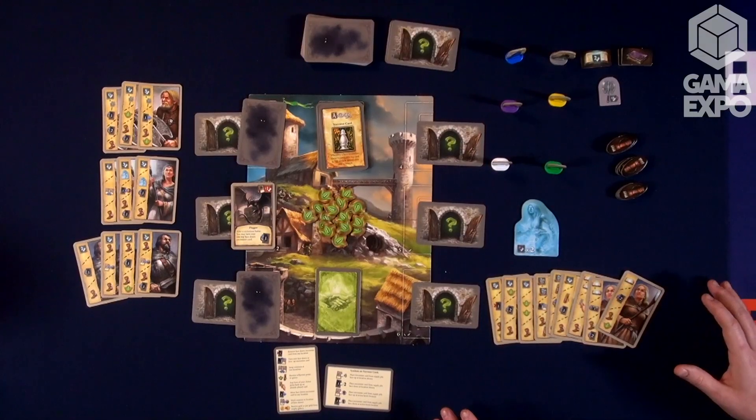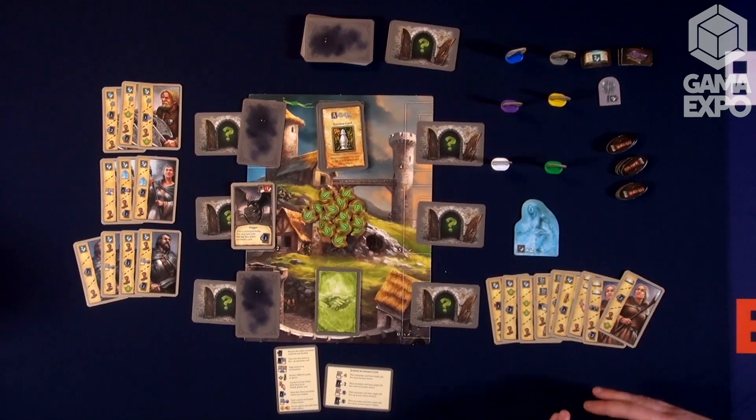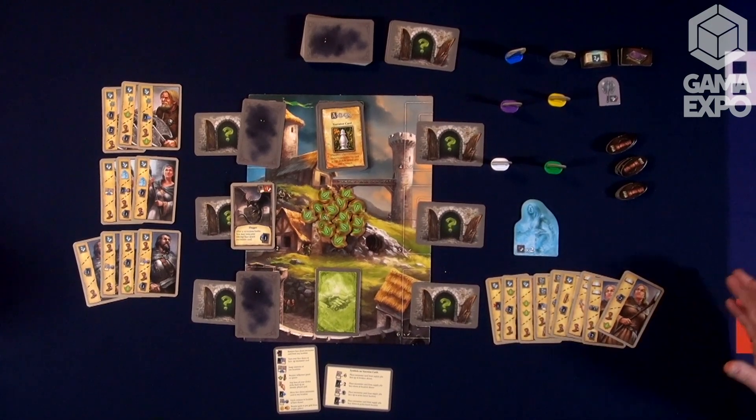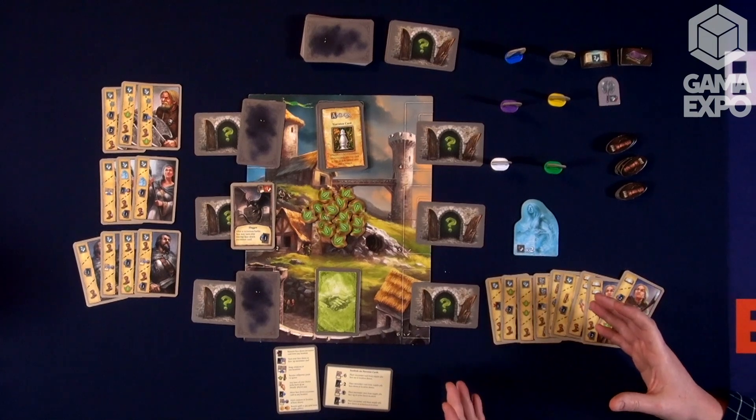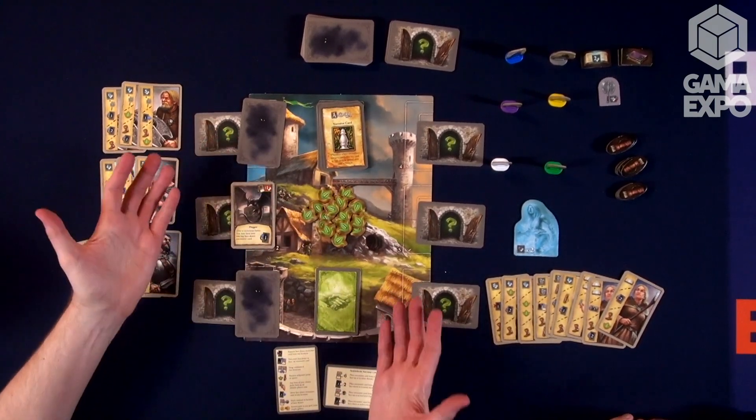Which is kind of cool. And like the regular Andor game, it's totally cooperative. This plays two to four — you could play one, but you'd have to play multiple characters. You're preparing the castle for the dragon that's coming to attack, and you need to clear the castle of all the creatures. So this kind of zooms in on that process. We have a castle board here, a representation of this landscape.